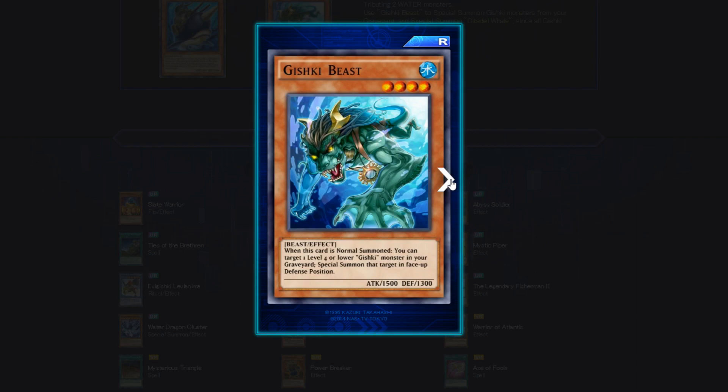Gishki Beast — the G-Beast, the OG. It's a Beast Effect, 4 star, Water attribute. Remember guys, they're the original gangsters — the Gishki's, the real G's of Duel Links.